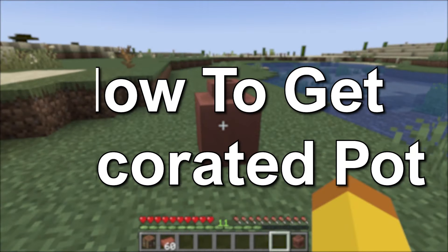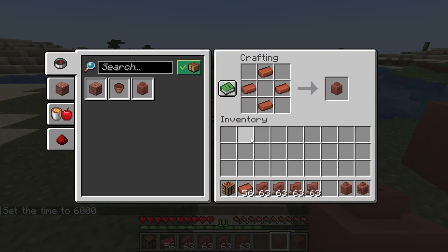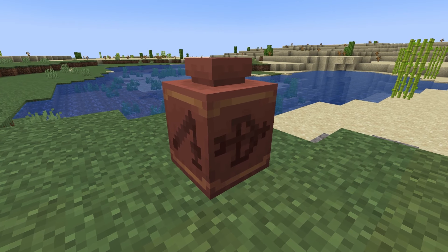How to get the decorated pot. The crafting recipe for the decorated pot is four bricks or pottery shards in this pattern in the crafting table. The crafting recipe can be adjusted to all bricks or different pottery shards. The texture on the sides of the decorated pot will depend on the pottery shard or brick placed in each slot of the crafting recipe.